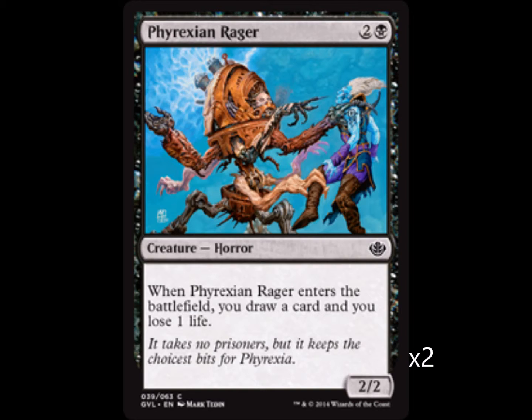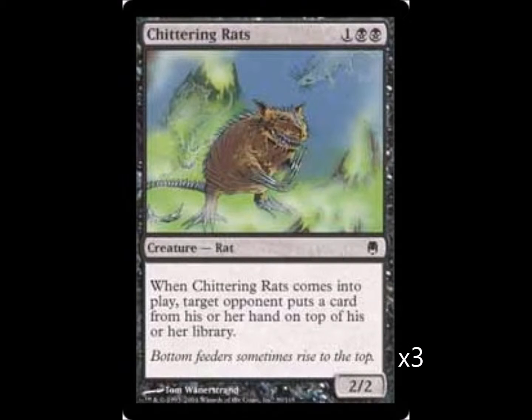Phyrexian Rager is a 2/2 for three, which is alright, but it lets you draw a card at the cost of one life, which is sweet — you definitely are gonna need these in the deck. Now we have Chittering Rats, another 2/2 for three. It not only prevents them from playing a card this turn, it essentially makes them lose a draw step next turn, so it's another great card.